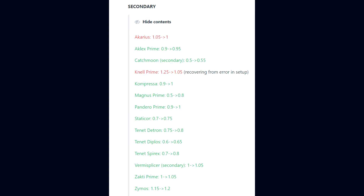Continuing secondary changes: Tenant Detron 0.75 to 0.8, Tenant Diplos 0.6 to 0.65, Tenant Spirex 0.7 to 0.8, Vermis Blaster in its secondary state 1 to 1.05, the Zatki Prime 1 to 1.05, and the Zymos 1.15 to 1.2.